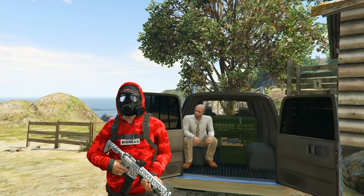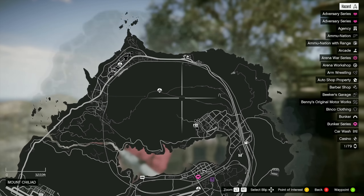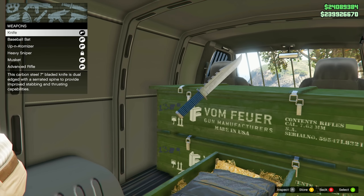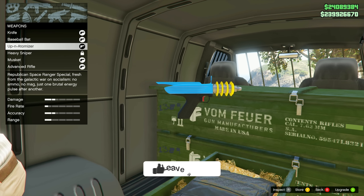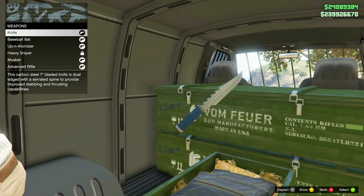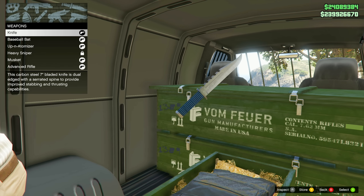For the gun van location this week, you can find it up at the north part of the map, just east of Polito Bay — we're in Procopio Beach right now. For weapons, the stock includes the knife, baseball bat, Up-n-Atomizer, heavy sniper, musket, and advanced rifle. There may be a couple more that should be on this list but are missing, but that's the current list for today.